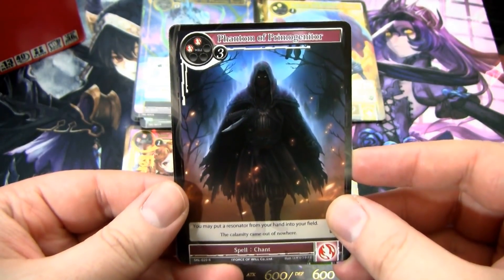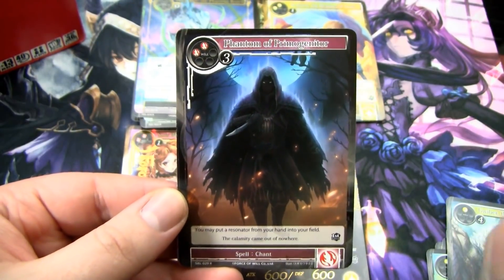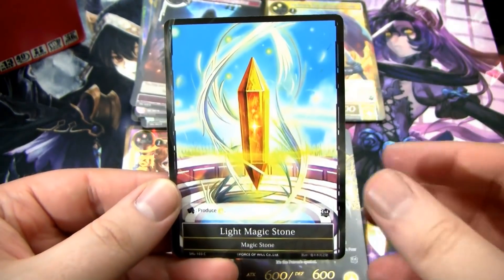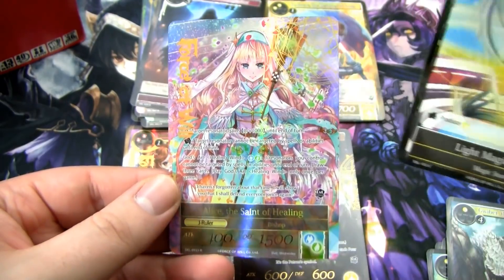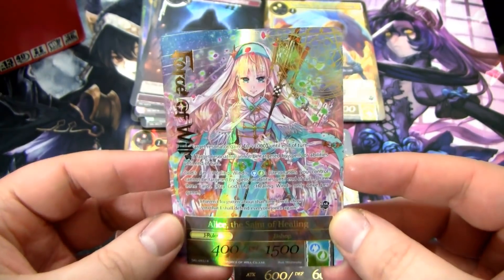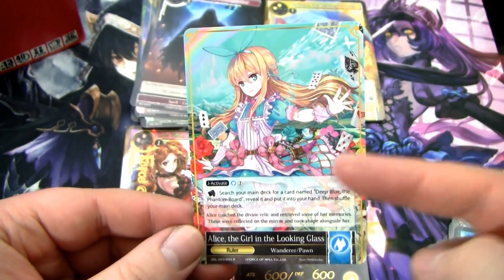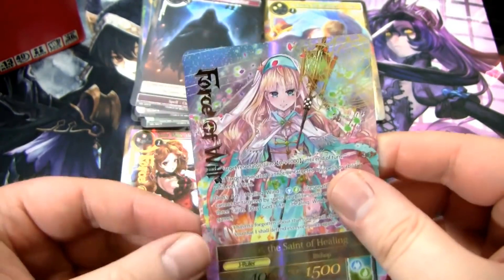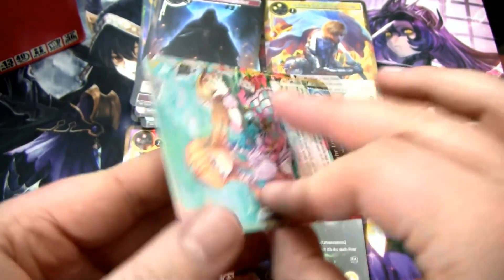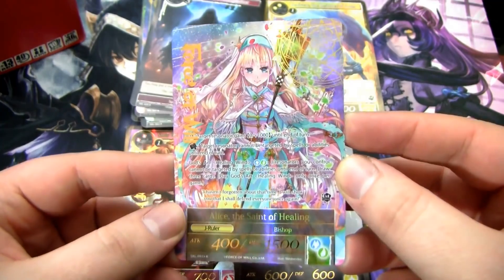We have Phantom of Primogenitor — I think this card's kind of cool. For five, you can put any Resonator from your hand onto the field, so I've been waiting for them to print something really broken so I could use it as like a Wombo Combo. We've got a Light Magic Stone, and then our rare — ooh, we've got our Full Art Ruler. This is Alice, the Saint of Healing. This is a very interesting ruler because there are two different Alices that have this ruler side, and they flip into different things — there's a Healing one and a Valkyrie one. I actually didn't have this as the Full Art Stamped version, so I'm pretty happy to get this one.